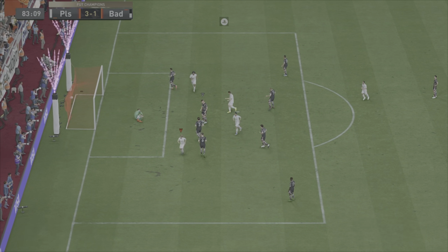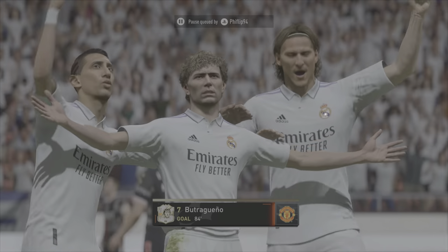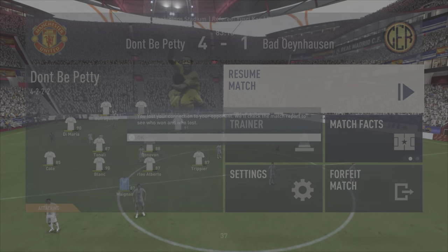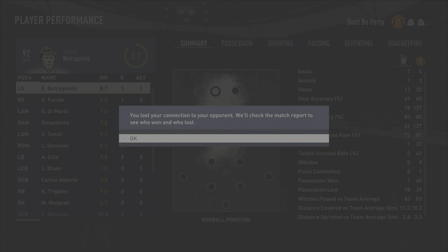Buitrago cancel there, five star weak foot — that's a good goal. I'm struggling to play with him because of the three star skill moves, but I'm not saying it's a bad card. That's a lovely finish and we get the rage quit. Let's go!